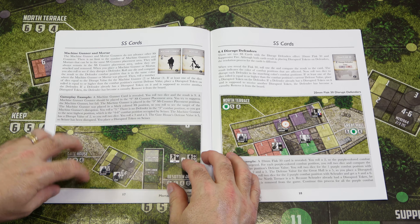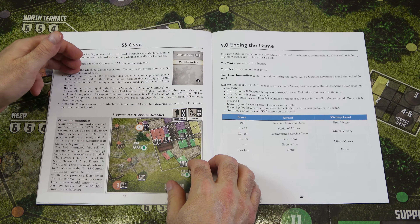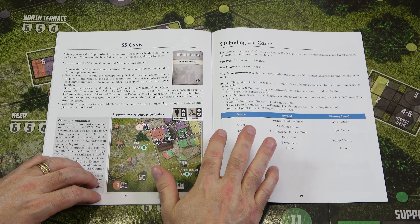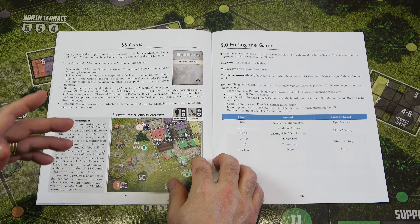We continue with Machine Gunner, Mortar, and Disrupting Defenders, along with the Suppressive Fire Disrupt Defenders card — the final card explained in the rulebook. Then we get to ending the game and how you win: you win if you score one or higher, you draw if you score zero or lower, and you lose immediately if any SS counter advances beyond the end of its track and into the castle.